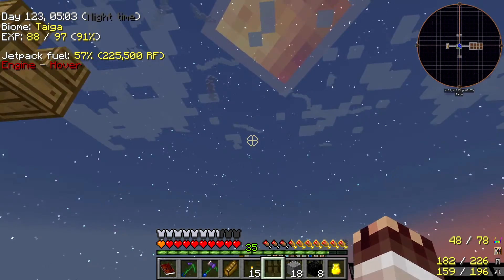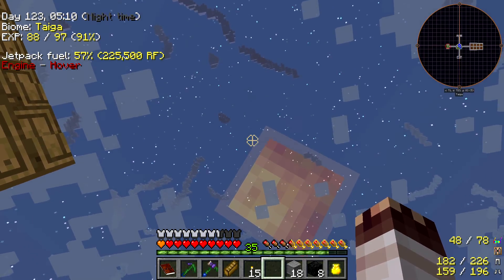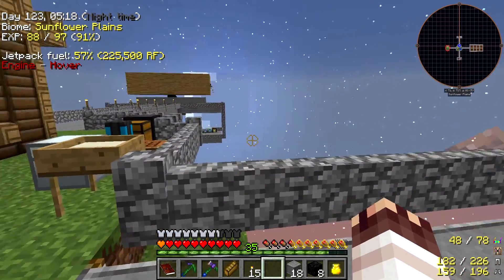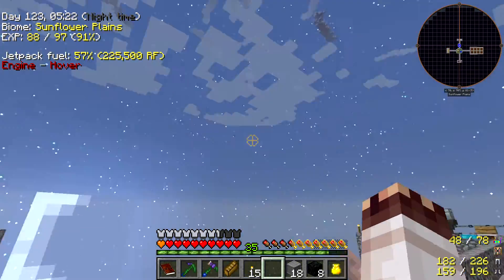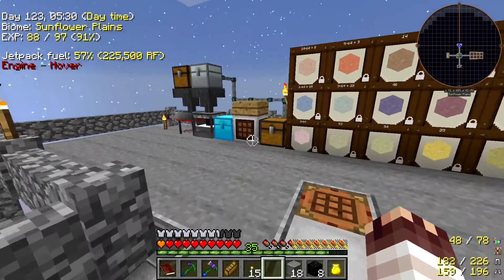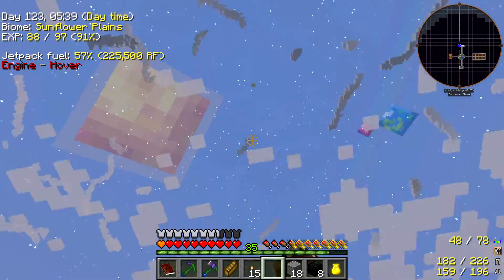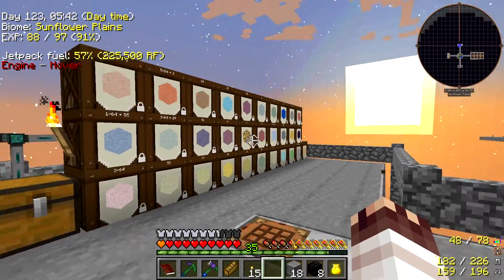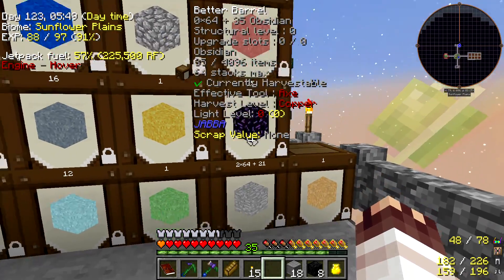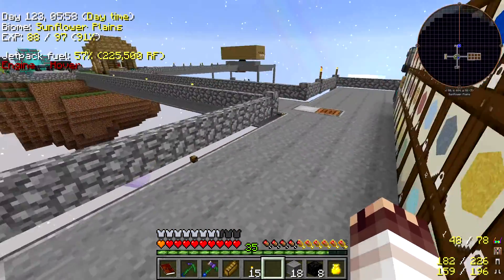Now that we have a tesseract — just up there is our setup — I've been doing some work. I've sorted out our collection area and over here as well, so we don't have all our machines running here. The tesseract down there is being powered from our supply up top. I've added some new ones, and stone, obsidian, and cobblestone are all in this section now because it's coming up from below where it's being created.